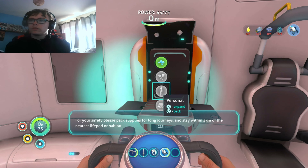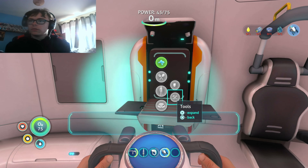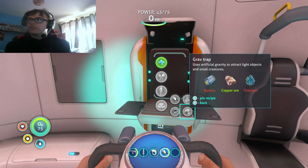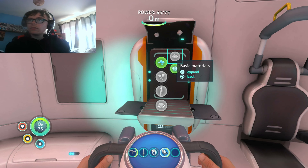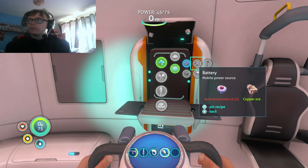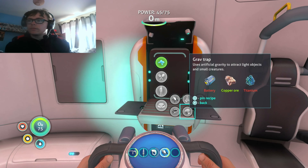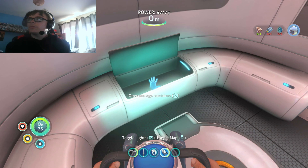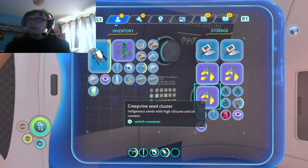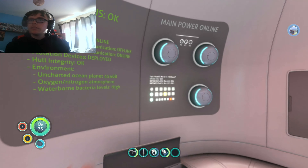Exploration range — for your safety please pack supplies for long journeys and stay within five kilometers of the nearest life point or habitat. It uses artificial gravity to attract light objects and small creatures. We need a battery and titanium. I need an acid mushroom. We've got the copper, I'm going to grab two of them, and I need titanium as well.